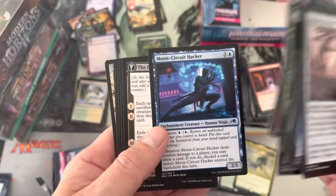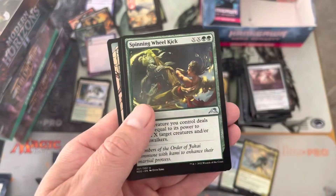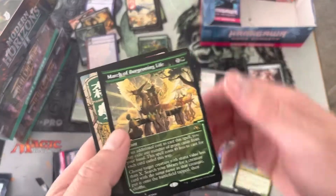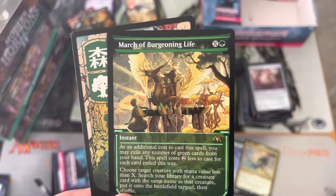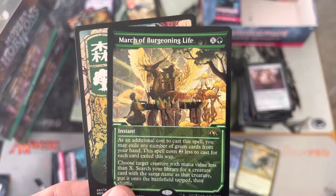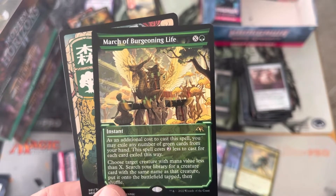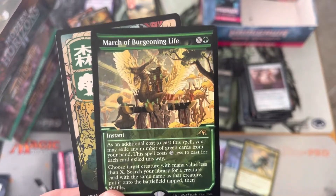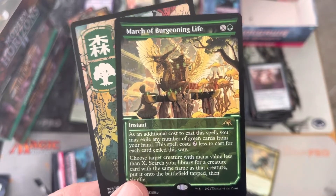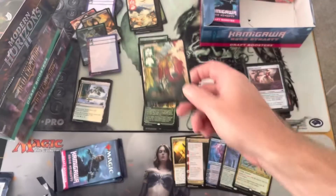Moon Circuit Hacker — great card for Pioneer. Spinning Wheel Kick and March of Burgeoning Life in the showcase. March of Burgeoning Life: as an additional cost to cast this spell, you may exile any number of green cards from your hand. The spell costs two less for each card exiled this way. Choose target creature's mana value at X — search your library, put a creature with the same name tapped onto the battlefield. As an instant? That's pretty good. There are definitely graveyard synergy decks that would want that. March of Burgeoning Life — hello, welcome to the party. Look at that forest too, that is fantastic.